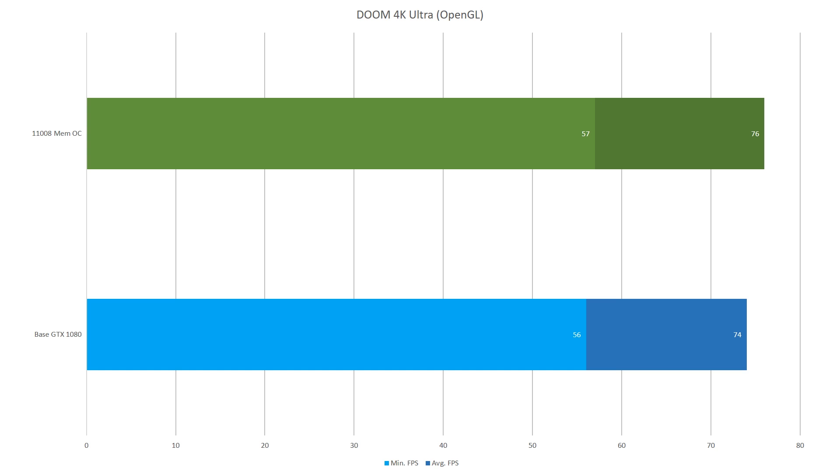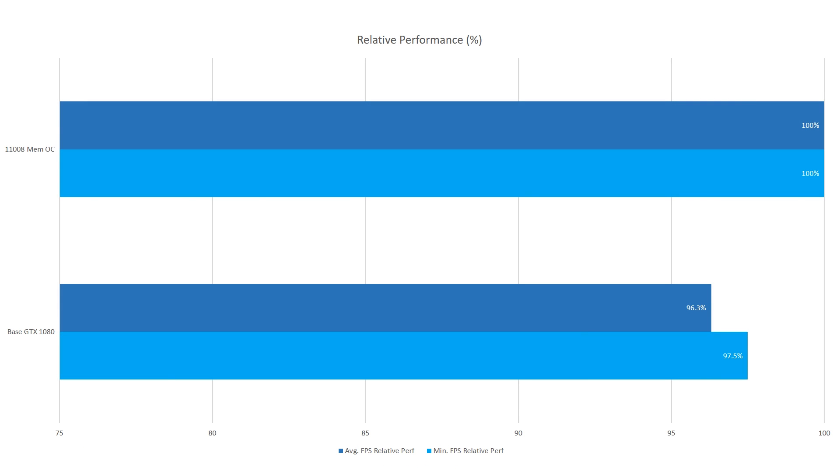So altogether when you look at the relative performance, the average FPS improved by 3.7% with the newer 11 gigahertz memory, with minimums also improving by 2.5% across all four games.